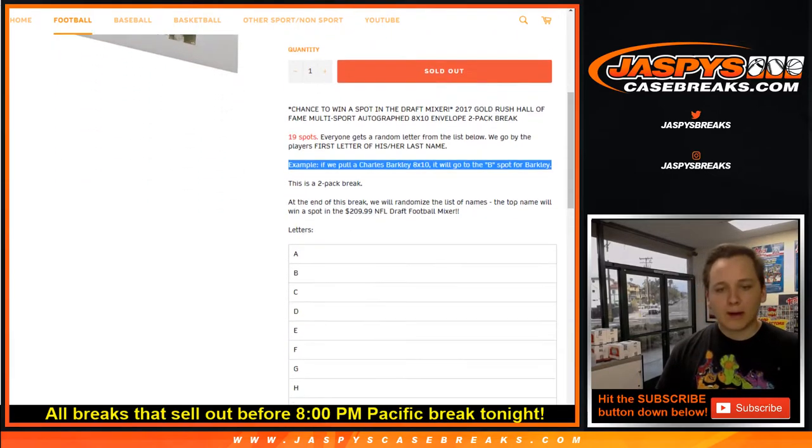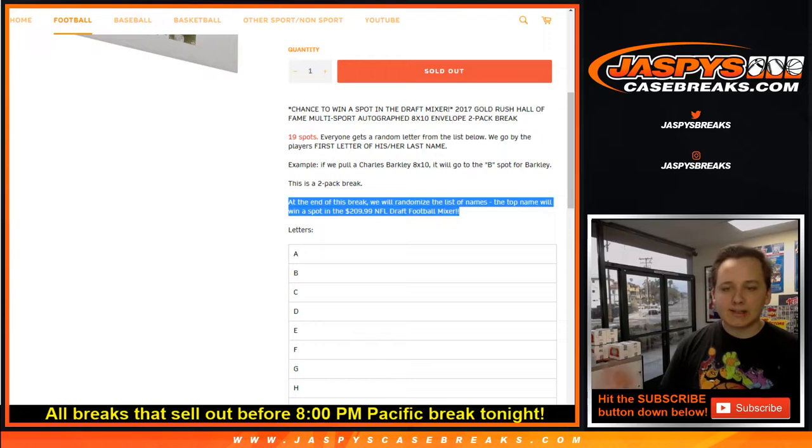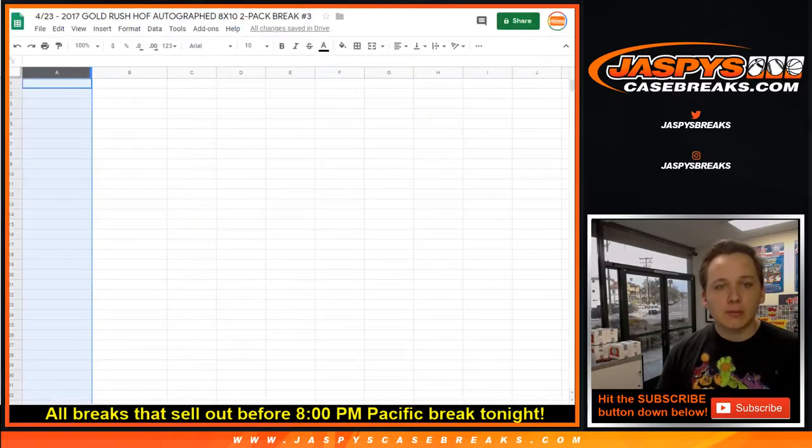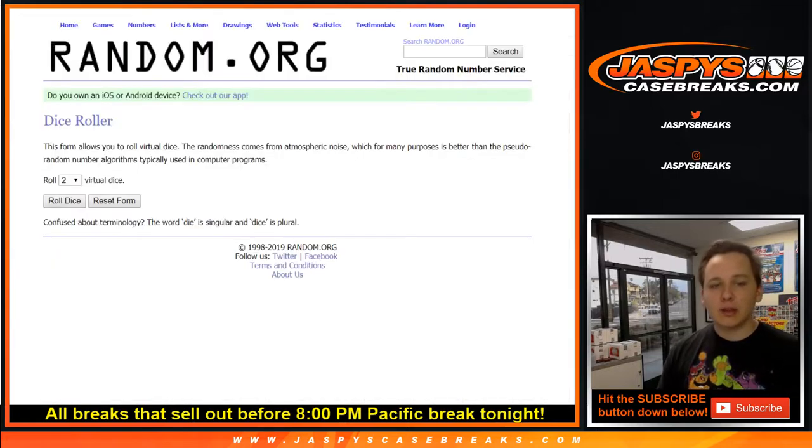We'll do the 2-pack break, and then at the end of the break, in a totally separate randomizer, we'll re-roll the dice and the top name will win a spot in the NFL Draft Football Mixer. So, 1-in-19 shot to win — not too bad if you bought one spot. Thanks everybody, this is pack 3.